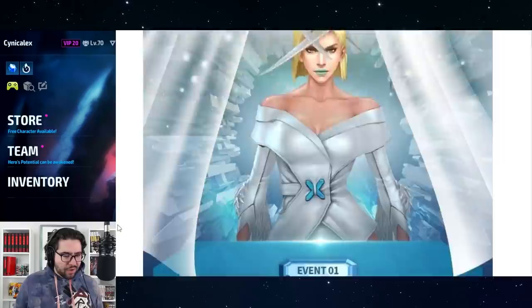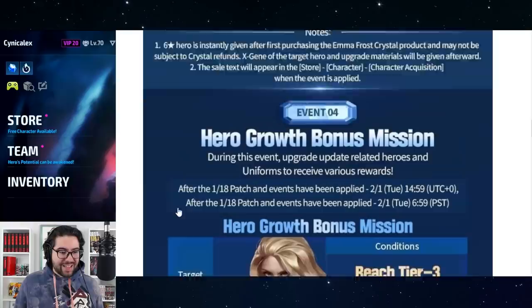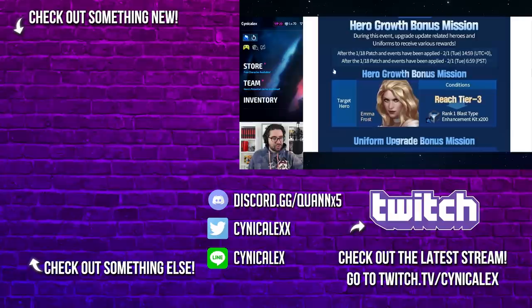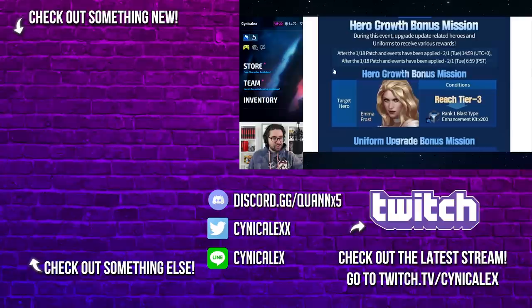Some of these events end on February 2nd, and the hero growth bonus mission runs until February 1st — which is why most people are concluding the next full update lands around February 2nd, since hero growth missions typically signal the beginning of a new update. Hit me up in the comments with your thoughts on Emma Frost, the reworks, and all the events. I'll see you tonight on twitch.tv/cynicalex — thanks for watching, smash the like button, and I'll see you in the next one.